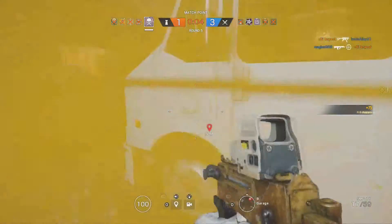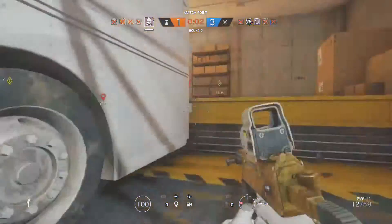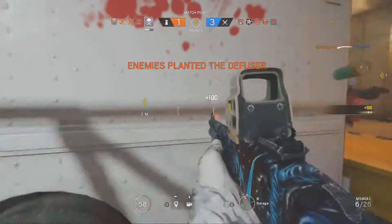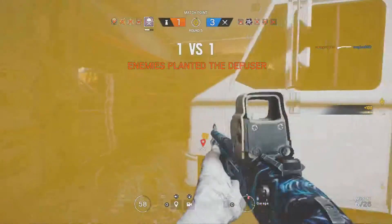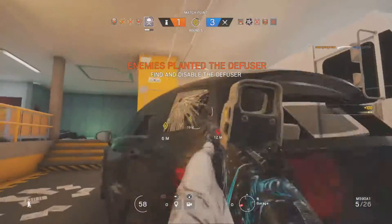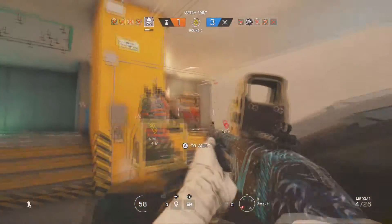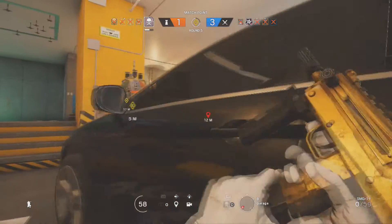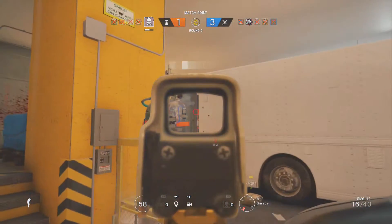This operator is a two speed and two armor. He also carries a claymore and a stun grenade, which is really good with his ability — knowing where the zombies are coming from most, you can put that claymore down and hopefully get like a triple kill. Now we're going to jump on to the other operator and have a look at her gadgets and abilities.